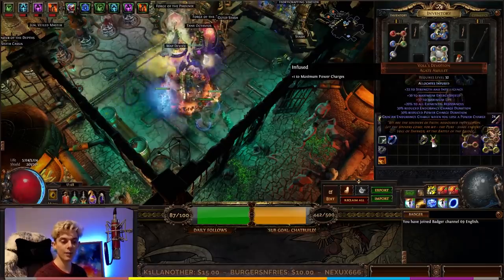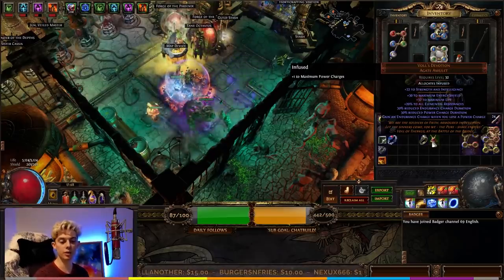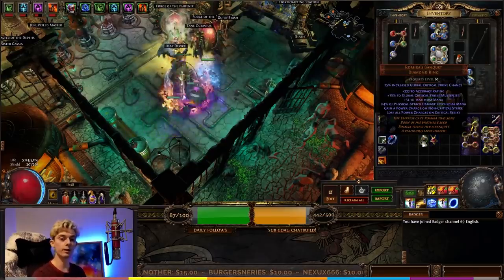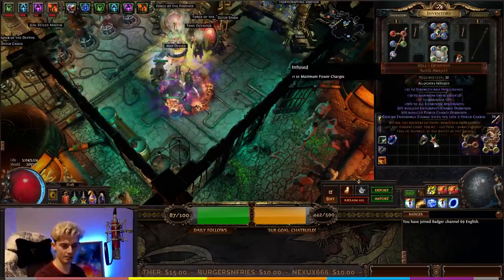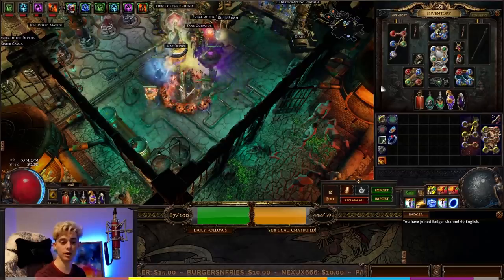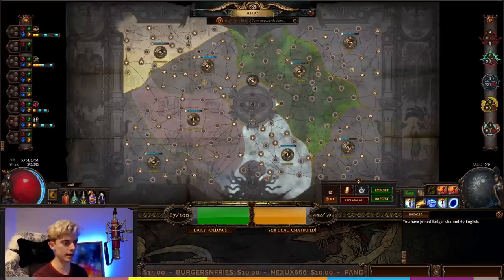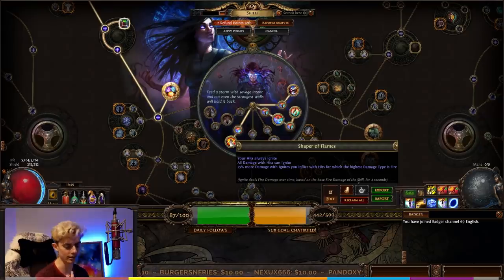To gain our endurance charges, we use Vol's Devotion — only about 10 chaos, so very cheap. You gain an endurance charge when you lose a power charge, so either through using Discharge or Ramirez's Banquet, when we lose our power charges, we gain our endurance charges. Both our power charges and endurance charges — and on the endgame version, our frenzy charges as well — all apply damage to ignites because of the Shaper of Flames node on the Elementalist. Your hits always ignite, and all damage with hits can ignite — not just fire damage.